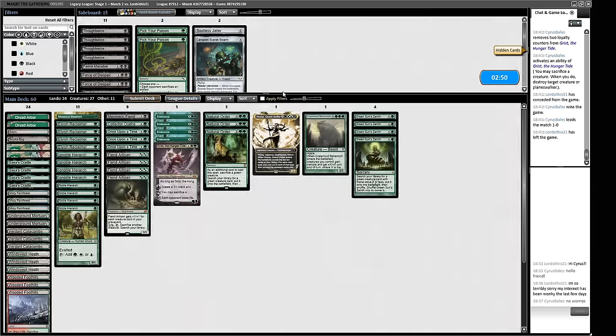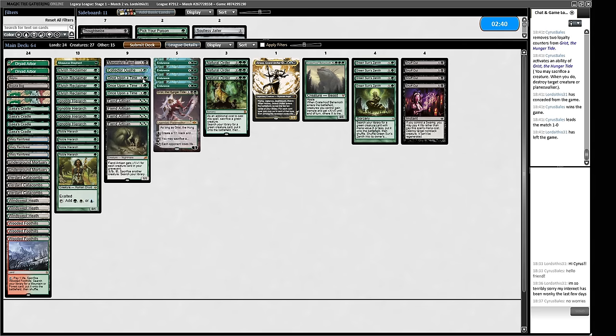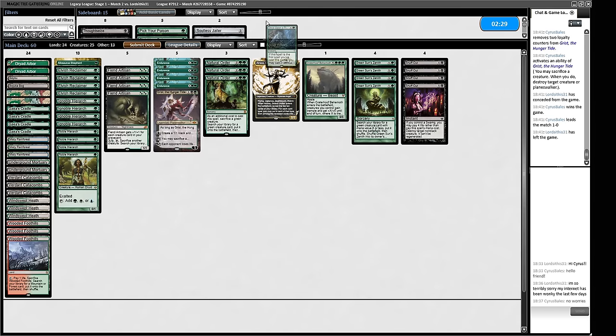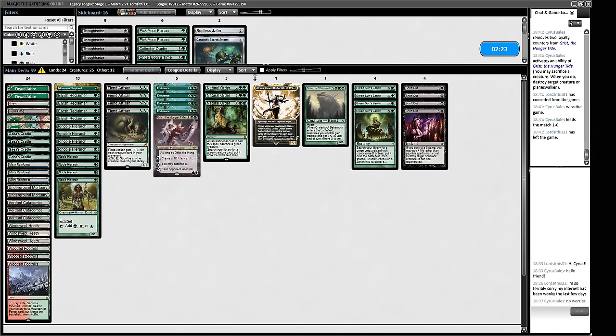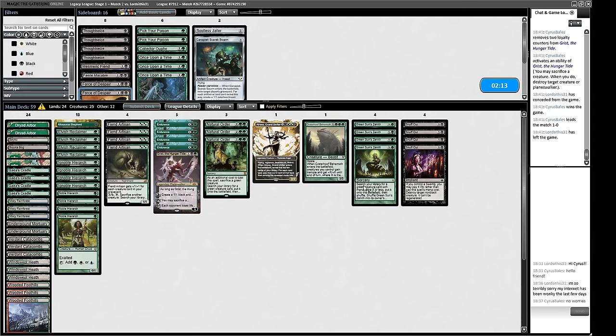For sideboarding: if we're bringing in Snuff Outs, we want fewer Once Upon a Times. We don't want Collector Ouphe for this matchup. That gives us another slot. Our opponent hasn't shown us anything that Pick the Lock will do much to. We could play Force of Despairs, but we're not great at pitch-casting them. Allosaurus Shepherd: our opponent could conceivably be on Chalice, so maybe we board in a Pick the Lock for a chalice, and between one Pick the Lock, four Green Sun's Zenith, and Allosaurus Shepherd, we should play around Chalice effectively.